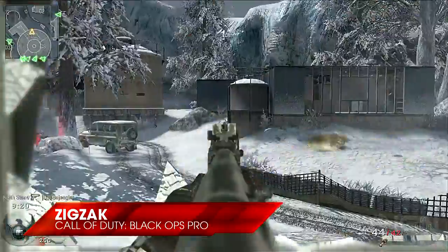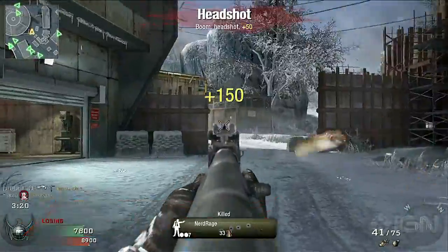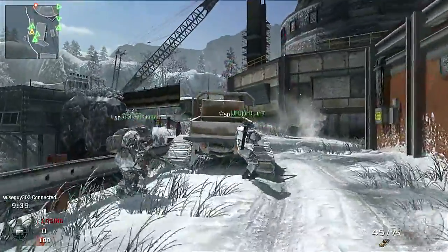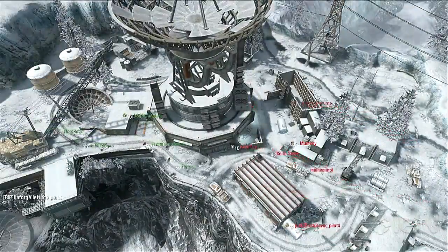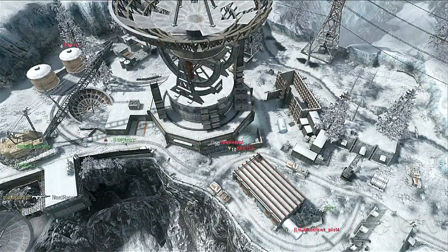Array is one of the larger maps and instead of being a generic Call of Duty snow map, it offers a handful of routes that allow for some long range fragging as well as some up close gun battles. Array is hands down my favorite map in the original rotation. Just about any weapon is usable.